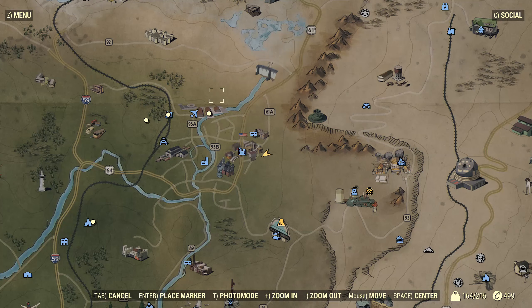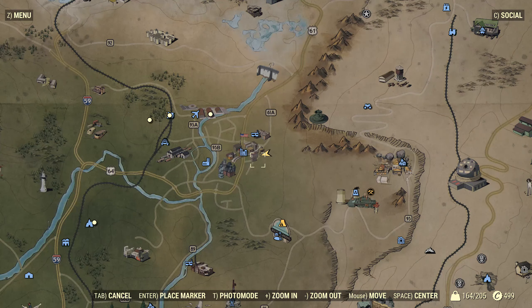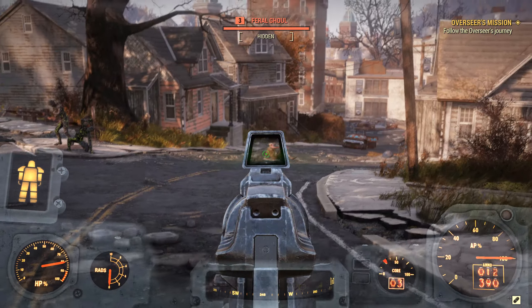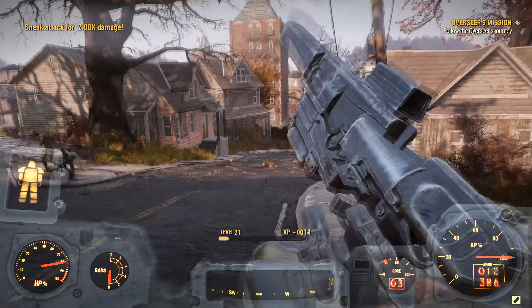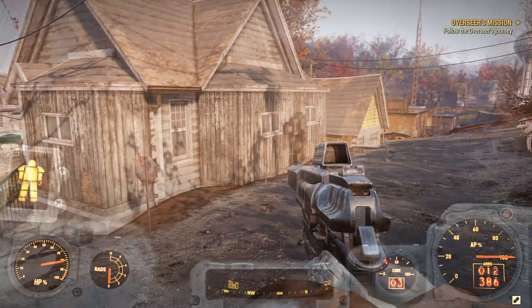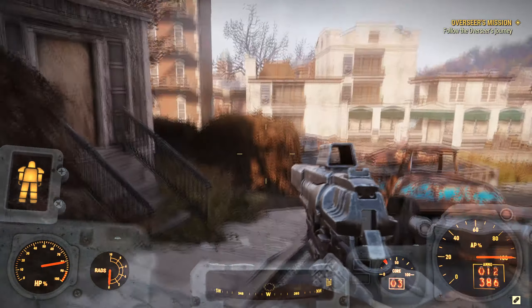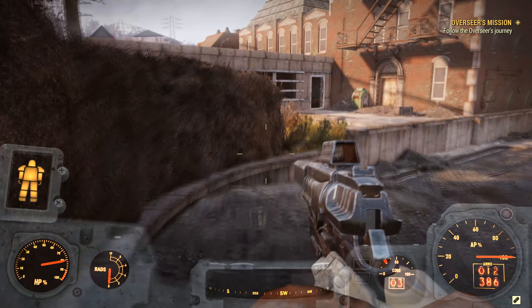Let's head on over to VTU. Rather than fast traveling — which I can't do anyway — I apparently have not actually been over to VTU on this character yet. We need the XP anyway, because that's one of the main reasons we're doing these side quests rather than the main quest — we're only level 21. The next quest takes us into the Mire, which is one of the higher level areas of the game. Not as high as the Cranberry Bog, but still higher than this character's level.